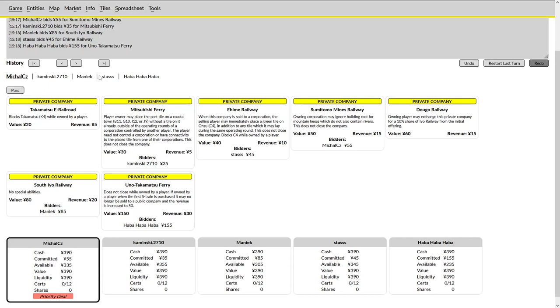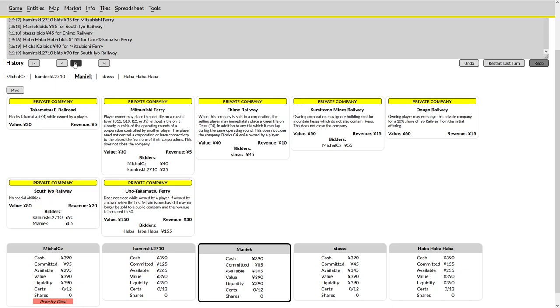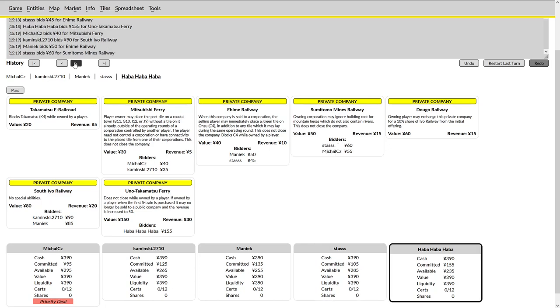I expect we will see an early pull as a result. Instead, this player elects to bid on the Mitsubishi, which does block Kaminsky from an early pull. He will go on the South Io. Maniac is left to bid on one of the other privates — probably the Email — or else we'll see Stas pull, which would be even better for Stas than it was for Michael. He does try to prevent that by bidding on Stas's private, and Stas as a result joins Michael on the Sumitomo. Still no bids on the Dugo, which is a little unusual.